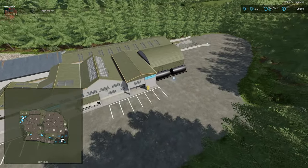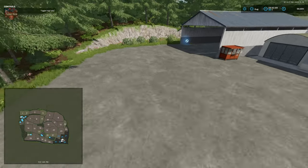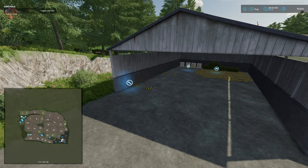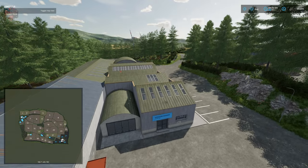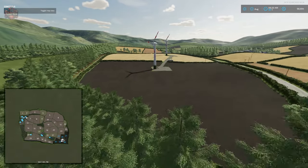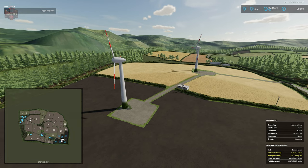We have our milk sell point, our animal dealer, and around the other side we have our bale sell point as well as the wool production area — the interactive icon, the pallet spawn point for our fabric, and the dump point for wool. I did try to purchase the field with the windmill to see if it could be sold — it cannot, so if you buy that field or the adjacent one, you'll need to work around the windmills.